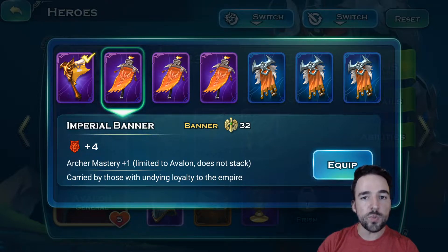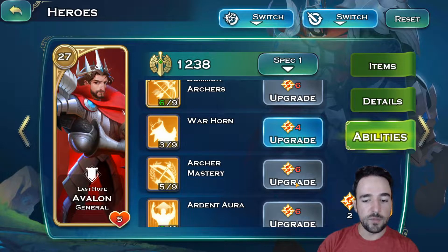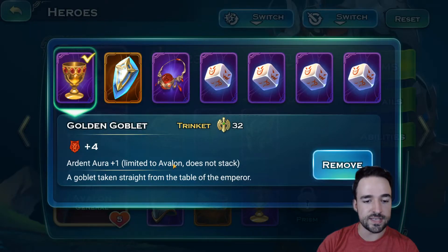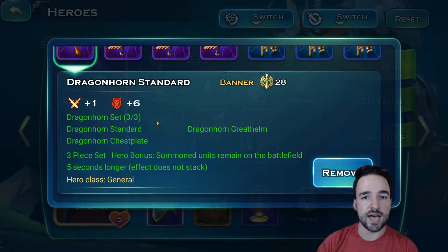You will eventually get some better items. You can use the Martial Mastery item as well. When you play these champions, you want to use these plus-one items. Right now I'm waiting to have better gear to equip instead of the helm and chest. I can't summon the gold units yet, so level 5 and 6 is good enough. Upgrading a bit more at level 30 will be good — maybe jumping from 5 to 7 will be a big boost. I also have a summon Archer plus-one item that I got just from doing dragon content, so it's not that hard to get.